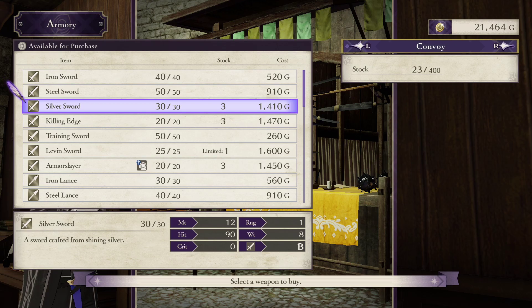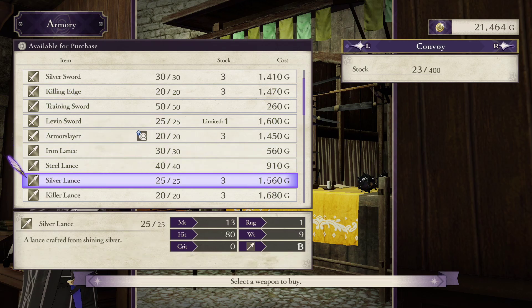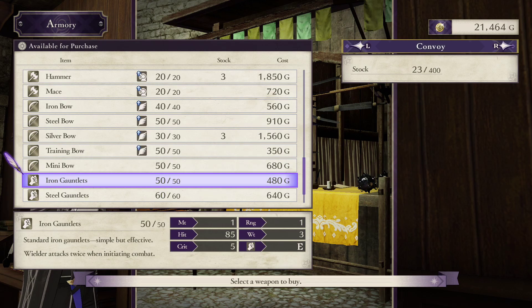It's usually better to buy silver weapons than to forge them from steel. The forging route costs about 600 gold depending on the weapon type, plus 10 smithing stones worth a total of 1000 gold, and you lose the steel weapon you forged. Most weapon types have some new specialty options available too. You can buy killing edges and killer lances, but not killer axes, bows, or gauntlets. These weapons are most useful when you can stack a lot of crit, so I won't be using them much until later.